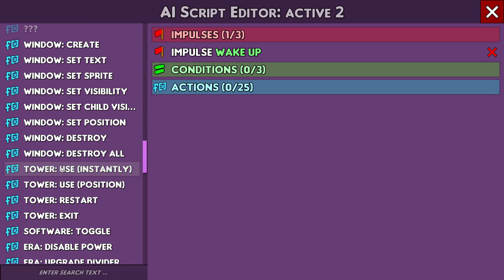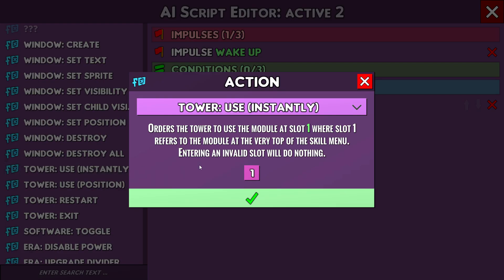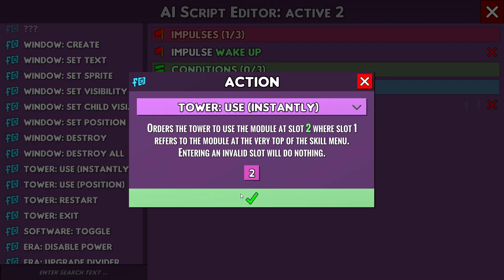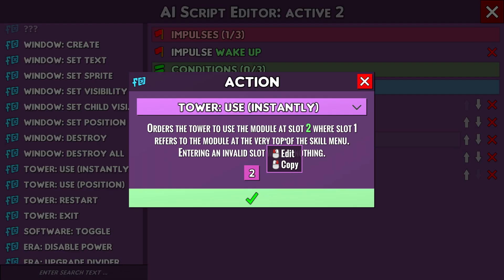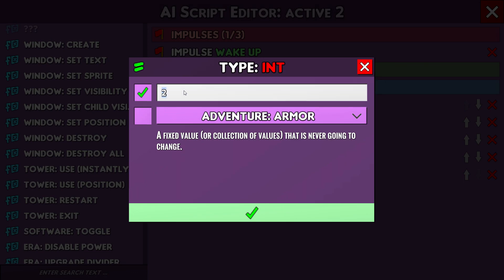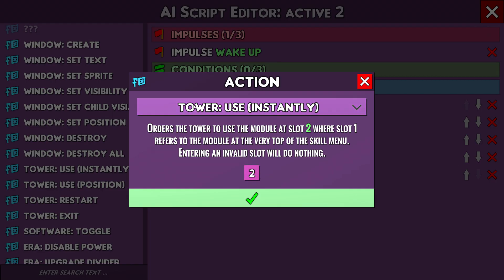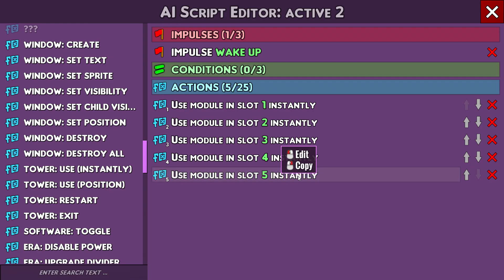To activate modules you go Tower, Use Instantly. I have five active modules so there are five slots: slot one, two — if you right-click it copies it, a little faster — three, four, five. Now if I activate this it will go one, two, three, four, five and stop.